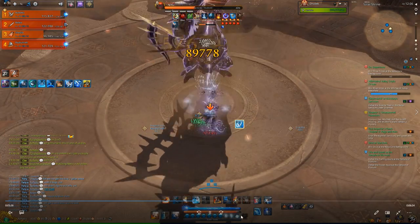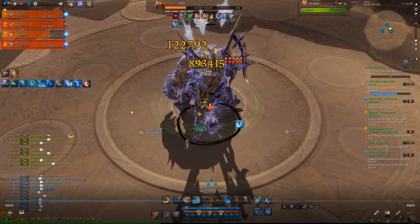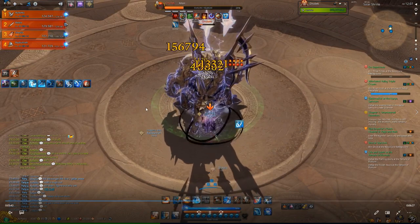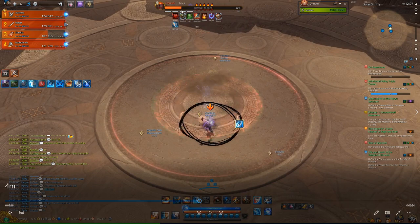As you can see here, since we did the mechanics correctly, no one is taking any damage at all — so you can just ignore those slams completely. After that, since we had enough DPS, he actually phased. He's just doing the same thing again: jump, wave, sand pillars eight times, and then the lightning buff. CC him again — rinse and repeat.